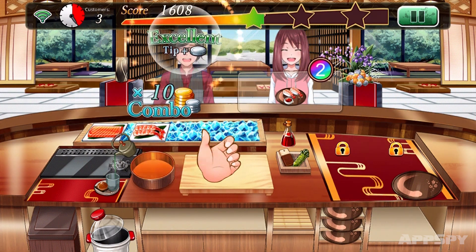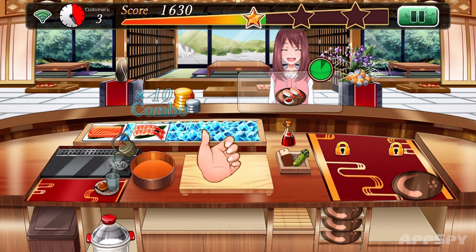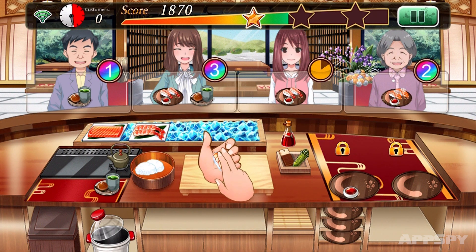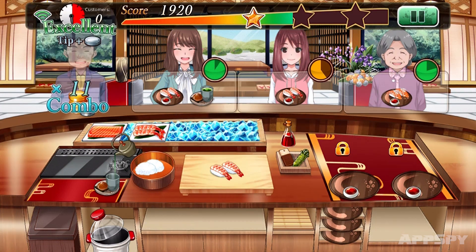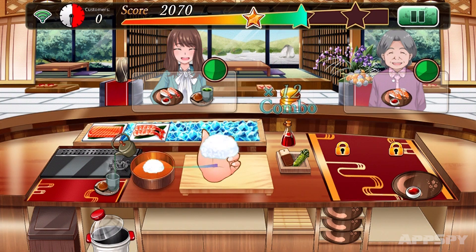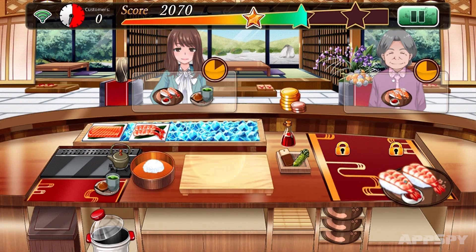The customers appear, say what they want to eat, and then a timer pops up next to them. It starts rainbow-hued before moving through green, yellow, and eventually red. Serve them quickly and you'll get a decent tip. Take too long and they'll get grumpy. People need their food and drink, and if your sluggish hands are standing in the way of that, they ain't gonna thank you for it.